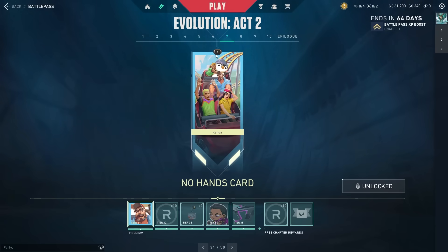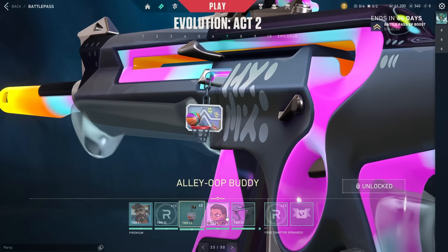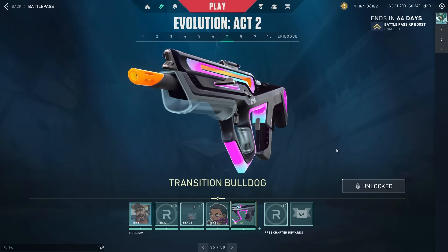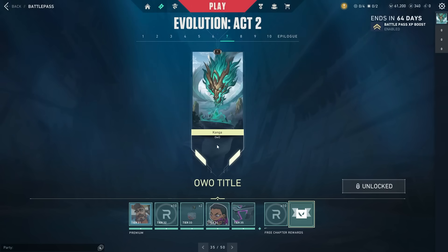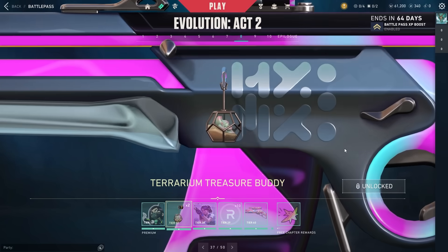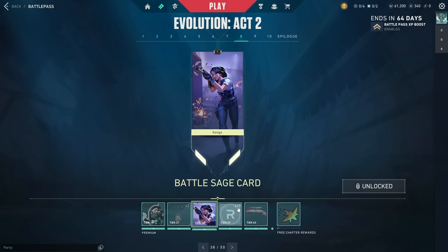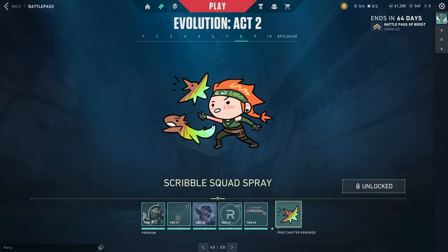There's a spray for Neon, the Nano Bomb spray featuring Killjoy and Raze, a free Now spray for Harbor called the Wave Rider, and a Techie's Trouble spray for Killjoy. Then we have the Truth in Wingman card — I really like that one — the Freehand Odin, the Mid-Autumn Sweep buddy, the No Hands player card showing agents on a roller coaster, the Alley Oop gun buddy, the Great Responsibility spray for Reyna and Gecko, and the Transition Bulldog.